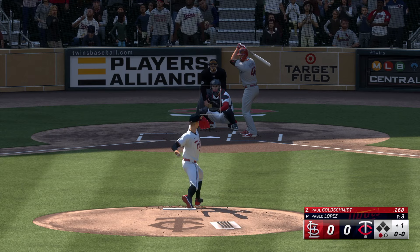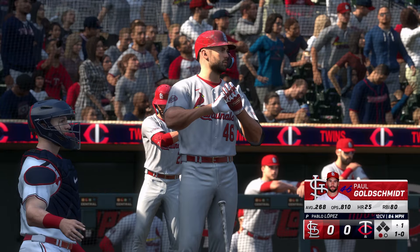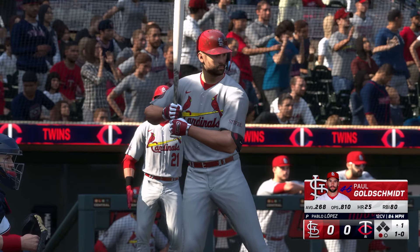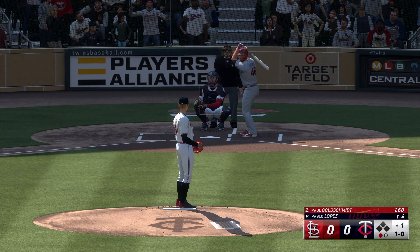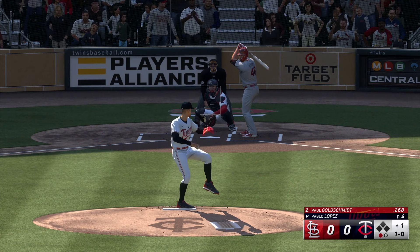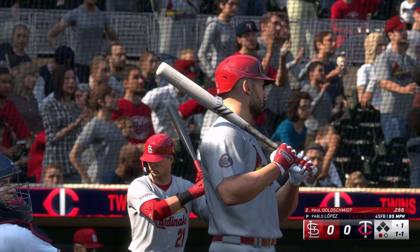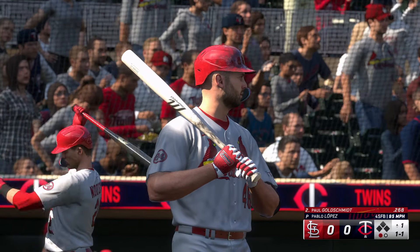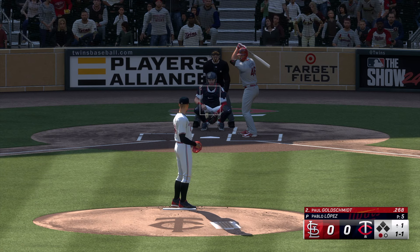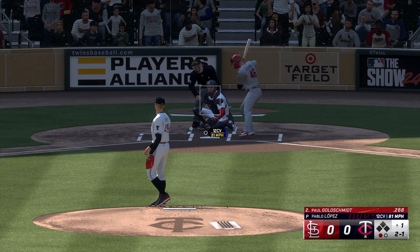Here's Paul Goldschmidt. First pitch misses. Lopez, a former All-Star, features a four-seam fastball, a change-up, a slurve, a curve, and he works in a sinker. A swing and a miss, and that's strike one. It's no surprise they call this batter a day player — he statistically performs better in these games, and he's hoping for a big performance in this one.